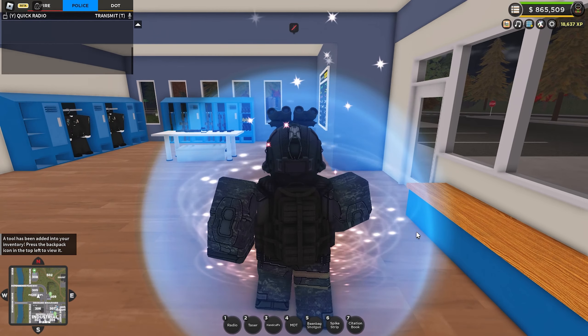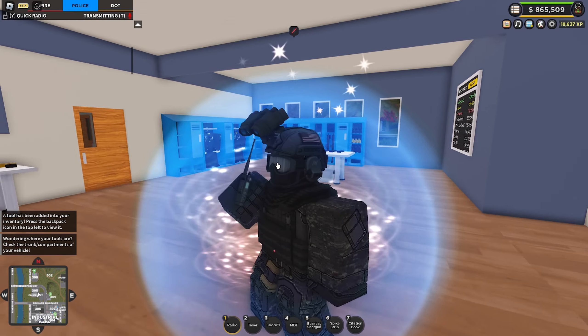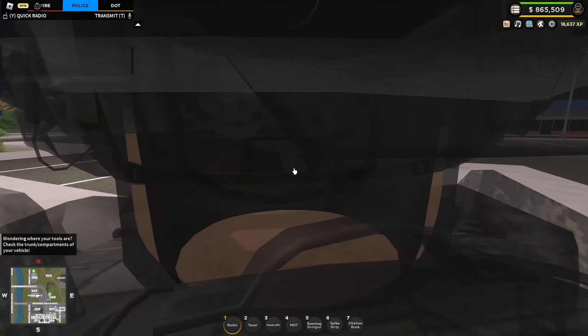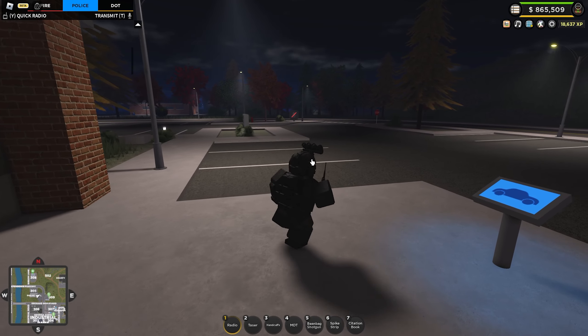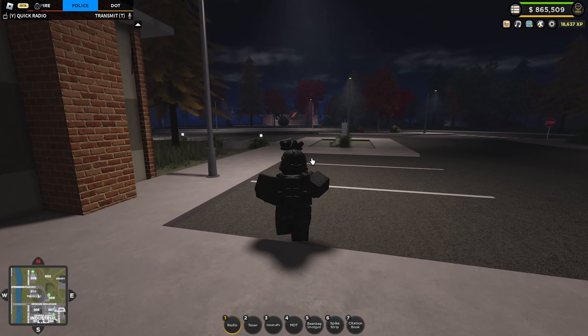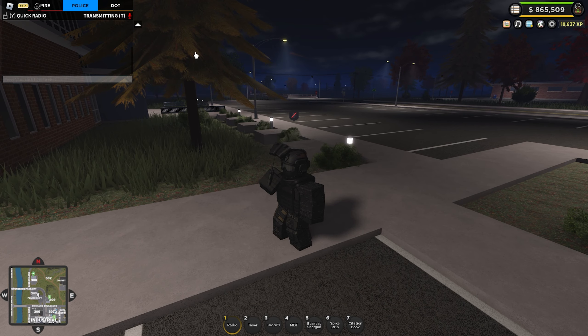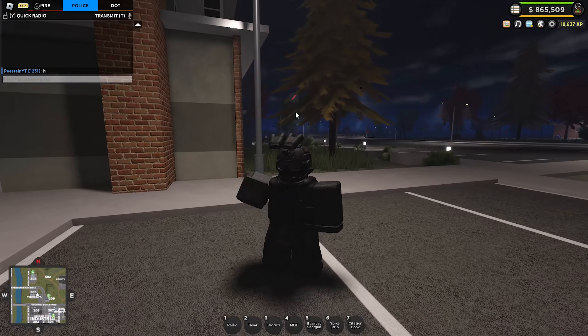There is a handheld radio right here in your inventory — pretty cool. It's more of a roleplay sort of scenery kind of thing if you want to take a picture. You just pull it out and it'll automatically start transmitting on the radio, so it'll automatically appear in the little chat here.